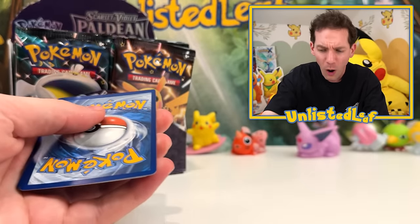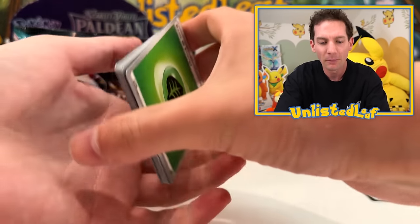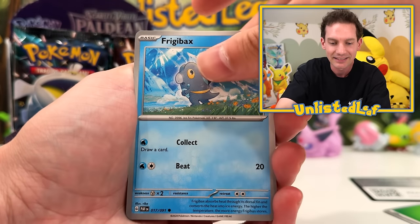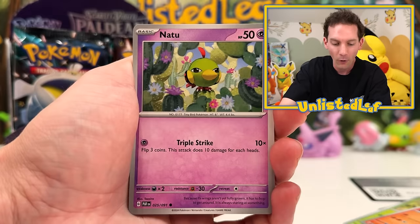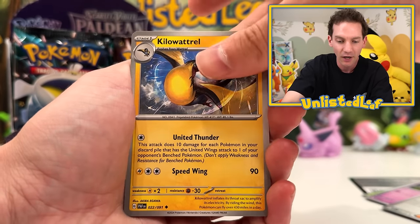And are you going to try— there's like 10,000 logos on here now. One from the back, I think it is. Unlisted Leaf to start things off! We are already off to a fantastic start. Frigibax right here. Are you going to try and complete the set? Because obviously that's what I need to do, so every card matters. Ionu, good start.